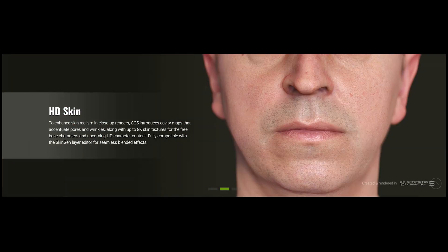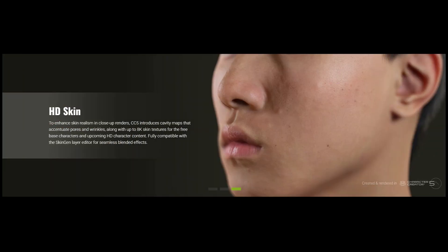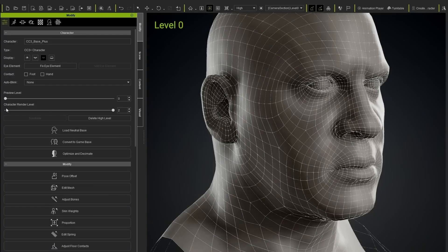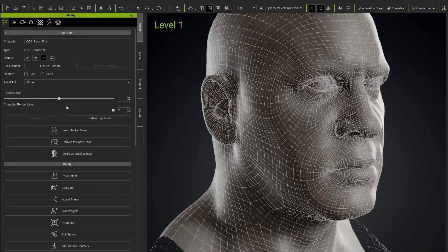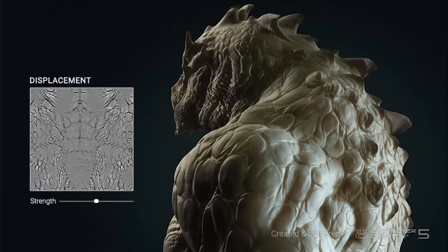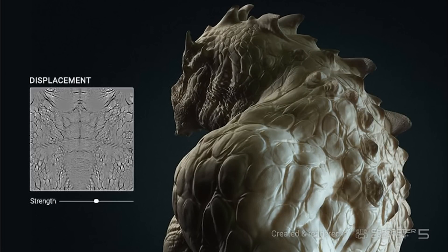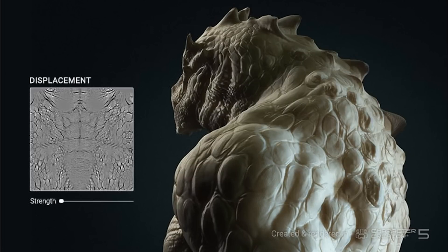On the skin shader side, Reallusion is introducing new cavity maps, which enhance the skin details and realism, especially for pore and wrinkle details, along with up to 8K skin textures for free base characters and upcoming HD character content. Lastly, the new introduction of displacement map support is being introduced. Unlike normal maps, which are fake details, height maps offer true depth details. This workflow uses a non-destructive pass to apply the displacement, which maintains the base geometry, ensuring smooth transfer and sculpting between CC5 and ZBrush.